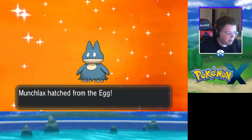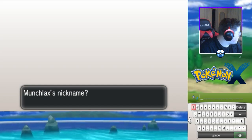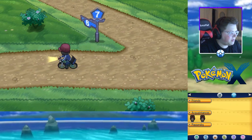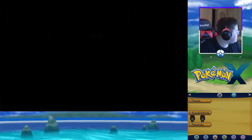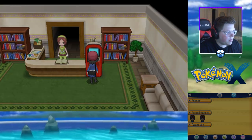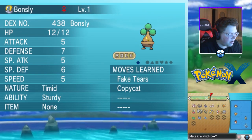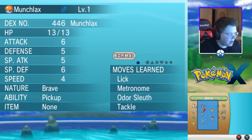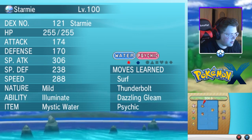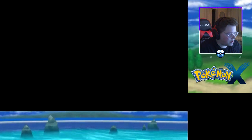I think we have the Mantyke, the Azurill, the Budew, the Chingling, and Mr. Mime Jr. I think the only one we don't have is Happiny but I don't know where to get a Chansey from, so that one might just not be part of the regional Pokédex. Let's put these away and our next stop is the Glittering Cave. I'm going to keep the Eevee on me. Let's withdraw a couple of Pokémon — we'll need Scraggy and Electabuzz since they're evolved by leveling.